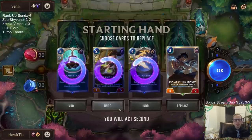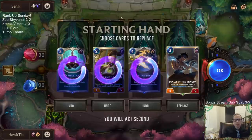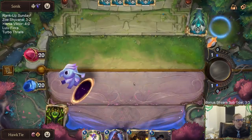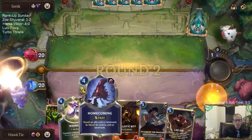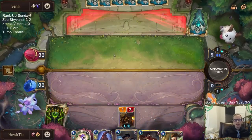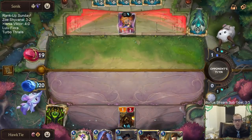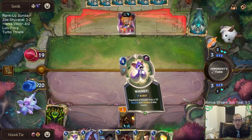Eye of the Dragon just doesn't seem to be that important here. Static Shock is only good if they have Zoe right away. I certainly liked last round how they had the Blue Sentinel. That's probably a really bad attack — it's kind of like a Sharp Sight test. I don't want to see the 3-2 Challenger.